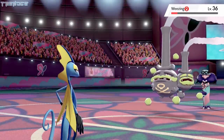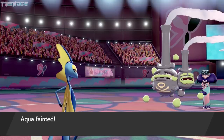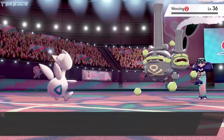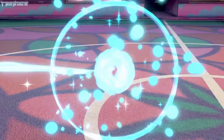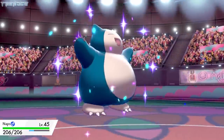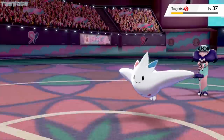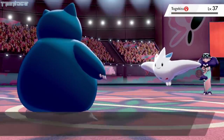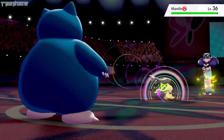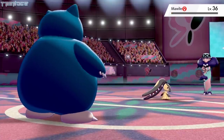Aqua is able to take most of Weezing's HP with Energy Ball and Metal Claw, but Sludge and poison damage gets the best of her. We send out Egg next, who gets hit with Sludge three times before finally bringing Weezing down. Opal sends out Togekiss next, so we switch to our Snorlax, Naps, because our Togekiss knows the move Ancient Power, which is super effective against Egg. Naps takes two Air Slashes from Togekiss before dropping it with Poison Tail. Opal's Mawile uses Crunch and gets hit with a powerful Round from Naps. Naps uses his Berry after another Crunch, and Mawile gets taken down by Bullet Seed.